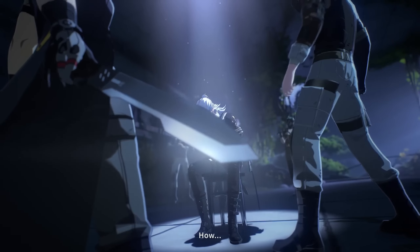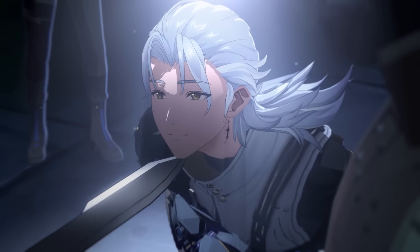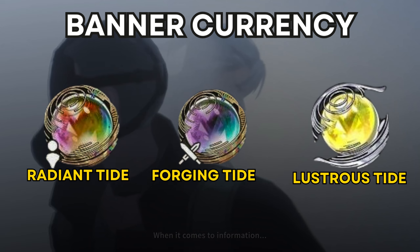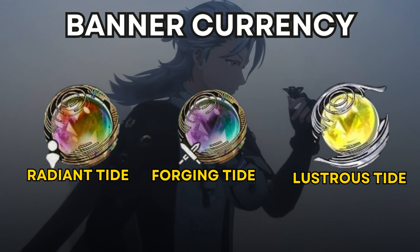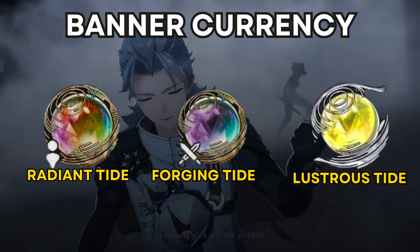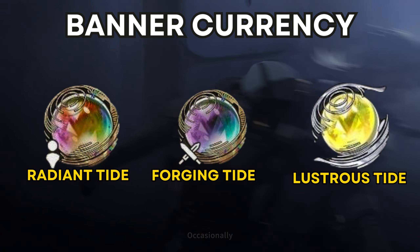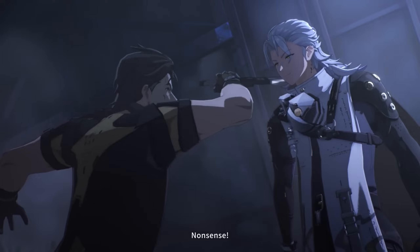Basically, in Wuthering Waves you have three types of currency for pulls. We have Lustrous Tides, which is for the standard banner — you can use it on any standard banner, either character or weapon. Then we have Radiant Tides, which is the character event convene banner currency, and Forging Tides, which is only for the weapon event convene banner.